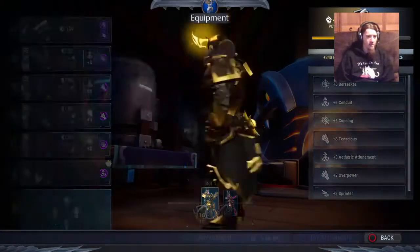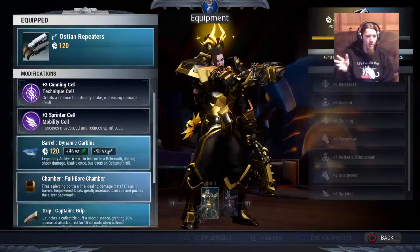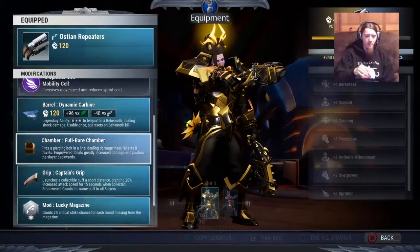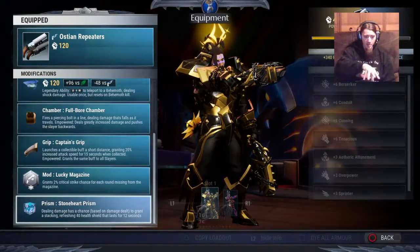The whole point of this build — the barrel doesn't matter, change it to your elemental advantage, use whatever legendary ability you like. You need the Fullbore Chamber. You're trying to get as many hits as possible. Captain's Grip is very necessary for this build — high attack speed gives you more shields faster, which gives you more critical rate faster, which helps you build shields faster because you're hitting higher damage. That's going to give you more frequent shields with the way Stoneheart Prism works, since the percentage chance of gaining a shield is based on damage dealt. The more damage you do, the higher your chance of gaining shields — it's a vicious cycle of gaining shields faster and faster.